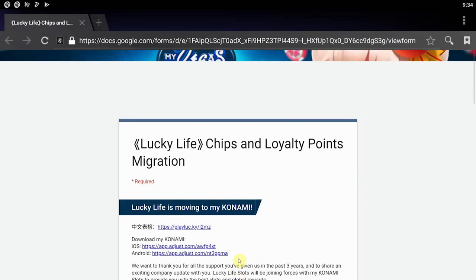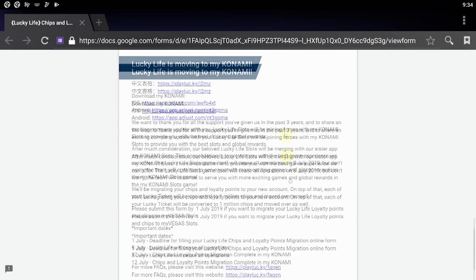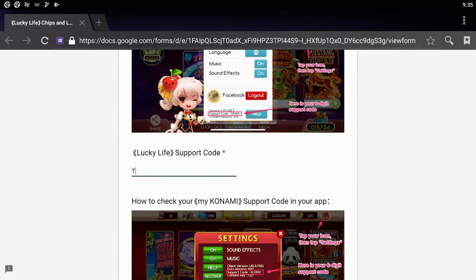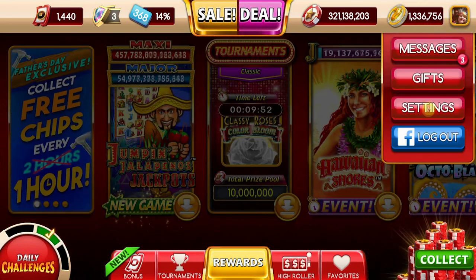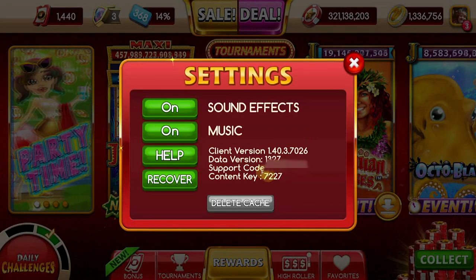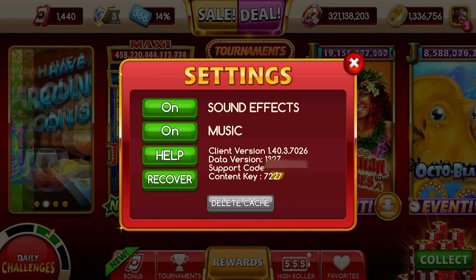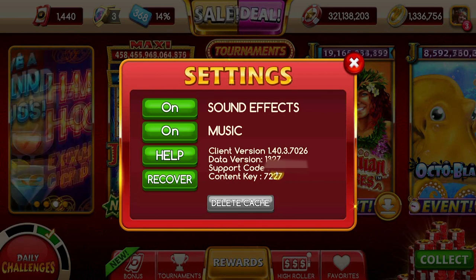After that, you want to go ahead and go to the form — this should open in your phone's browser. Once you're in your phone's browser, scroll down and fill in all the blank fields, starting with your email address. You'll also want to fill in your support code. You'll also want to go up to your MyKonami game, open that, and check your upper right-hand corner under your settings. Your support code is also going to be right below the data version in this game, so take that down and enter it in the form.